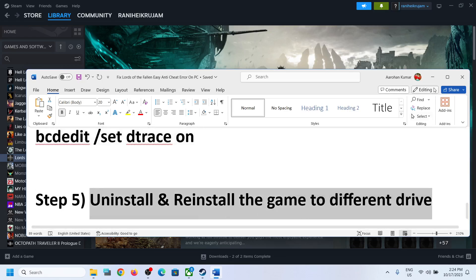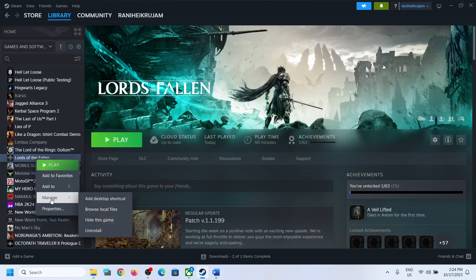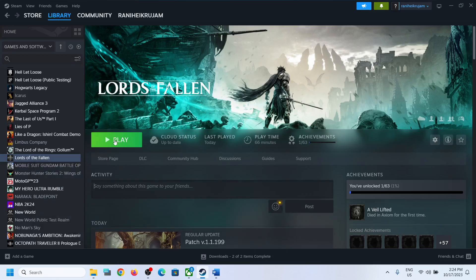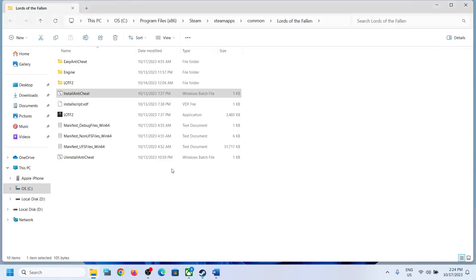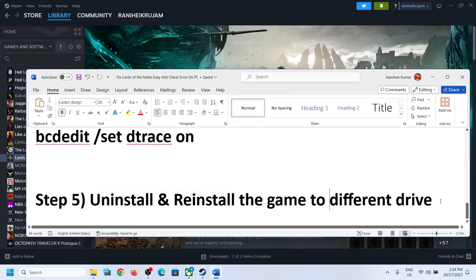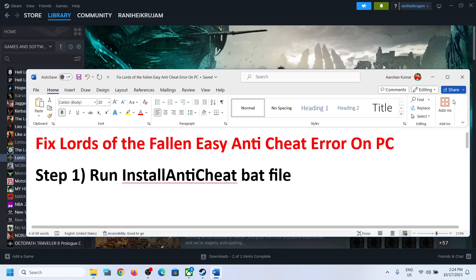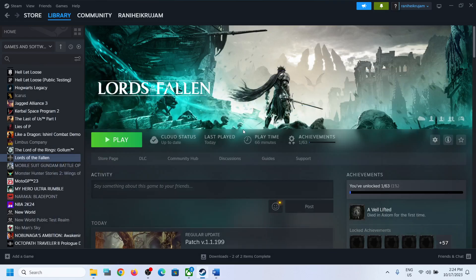The last option is to uninstall and reinstall the game to a different drive. If nothing else is working, right-click the game, select Manage, then click Uninstall. Go to the game installation folder and delete the game folder, restart your computer, and then reinstall the game to a different drive — another SSD or HDD. One of the steps shown in this video should help you fix the Easy Anti-Cheat error with Lords of the Fallen on Windows.